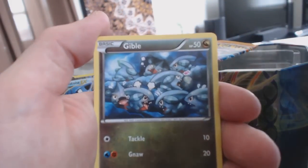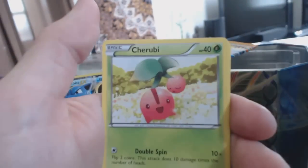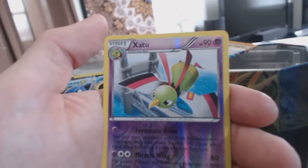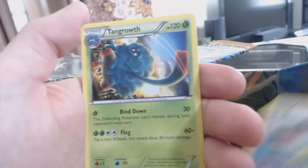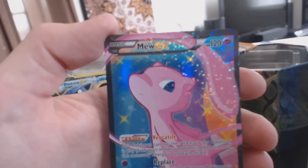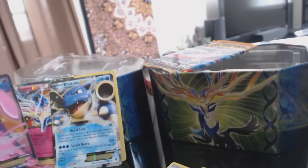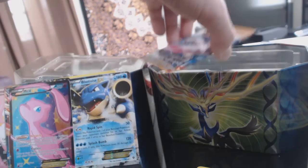Alright: Gible, Solosis, Zorua, Deino, Minccino, Cherubi, Prinplup. Nice. A Reverse Holofoil Xatu, which is a Rare, followed by a Tangrowth Rare, followed by a Mew EX. This is the first time I've opened up one of these tins and gotten two EXs in one tin, not including the one that comes with the tin initially. So I got a Mew EX and a Blastoise EX — back to back — and not done yet.